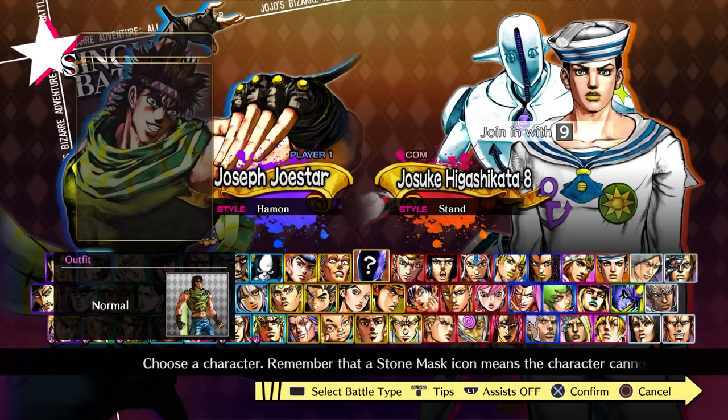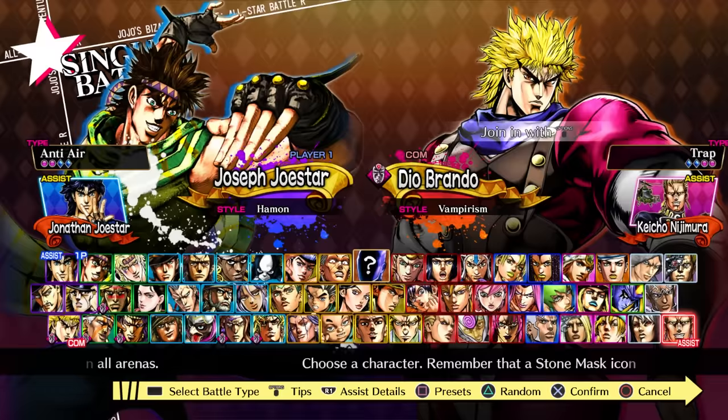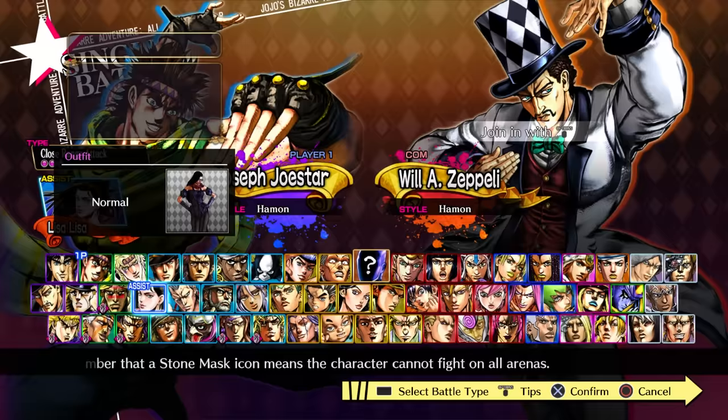Starting off I'm playing as Joseph, with Lisa Lisa as my assist — I've got all the jiggle physics, thick physics, and goth physics installed. Opponent will be Jonathan with Part 1 Dio as his assist. Joseph for me, Lisa Lisa as assist, Jonathan paired with Part 1 Dio — I'll force them to work together.